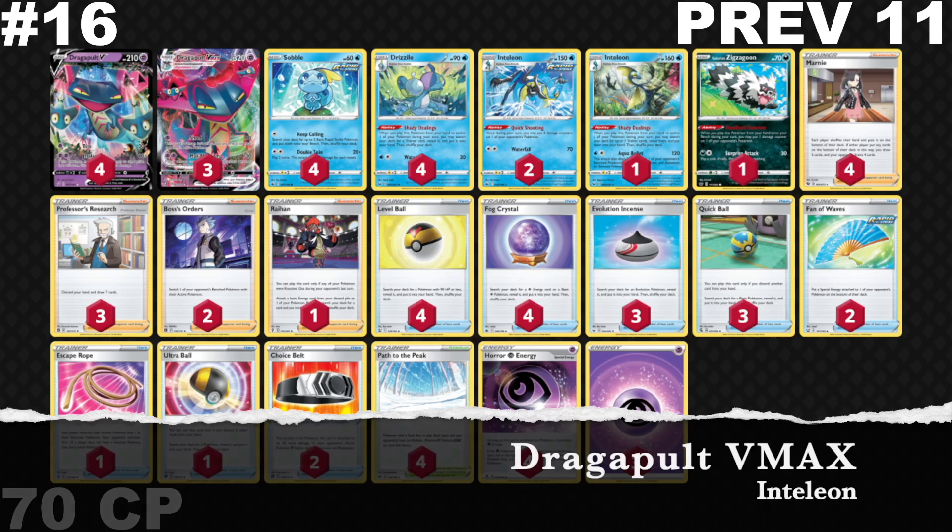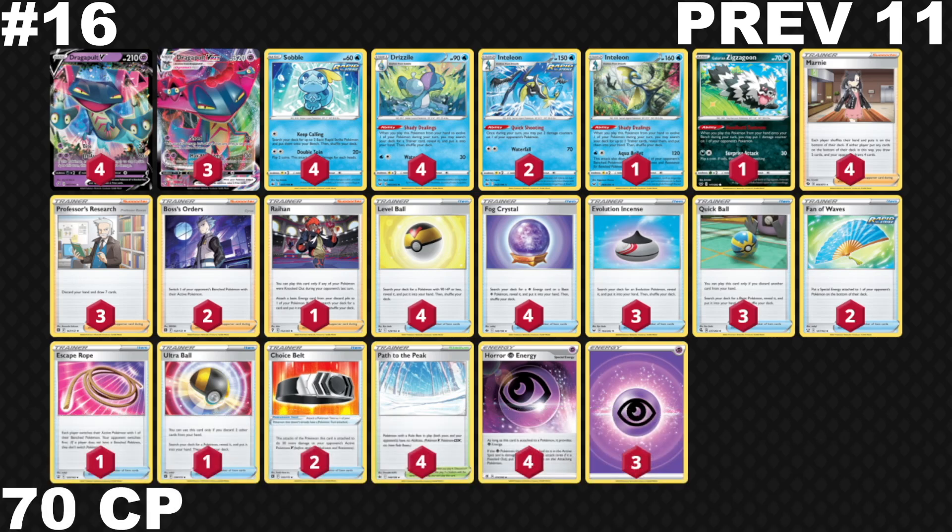Dragapult haunts the scene at number 16, falling from number 11 last week. Dragapult VMAX is all about hitting Max Phantom — doing 130 damage to your opponent's active and placing damage counters on their bench. I kind of see it as a stable version of Jolteon doing less damage output — you don't need to hit bench damage with Zigzagoon or Inteleon, but this deck already runs those cards. To me it's just a Dark-weak Jolteon that does less damage overall and doesn't have cool tools like Elemental Badge. I don't think Dragapult VMAX is appropriately positioned and I could see it falling out of the top 20.